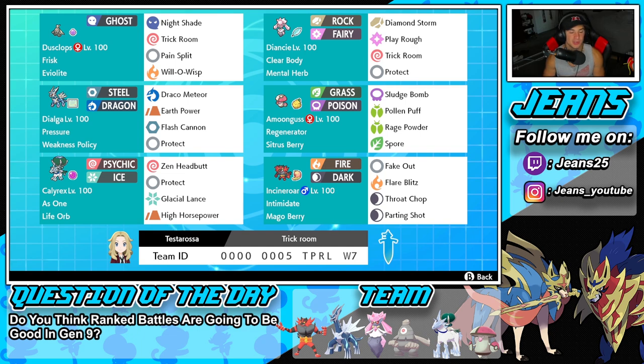Second Pokemon is going to be right next to him — it is the Pokemon we are showcasing: Diancie. It is a Rock/Fairy type with Clear Body as its ability, such a good ability. I love how all the mythical Pokemon for Series 13 have a really strong ability. It's got Mental Herb as item so it can't be taunted. It's running Trick Room alongside Protect, then Play Rough for STAB, and its signature Rock STAB move Diamond Storm.